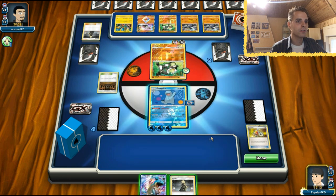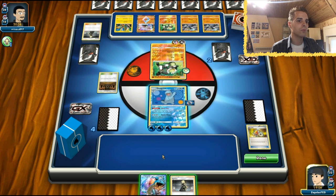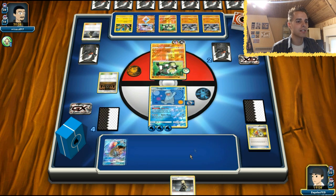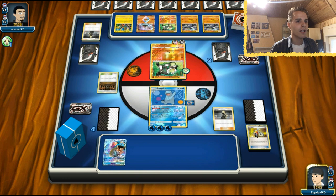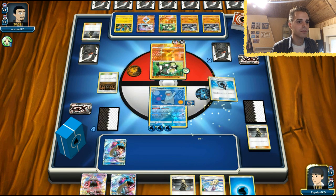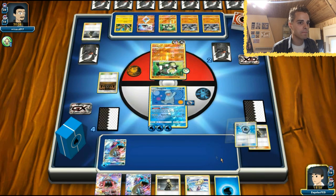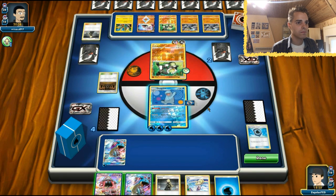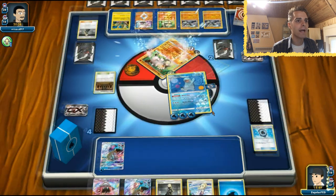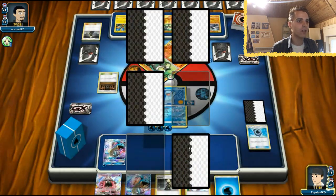Energy over here. He only needs two more prize cards. I don't want to bench this Lapras - although if he one-shots us we will be in a difficult situation. Let's just bench the Lapras. Here comes Cynthia. We got Aqua Patch as well. Not a lot we can do, so it's just gonna be a Hydro Pump. Quagsire is putting in a little bit of work - we got a prize card.